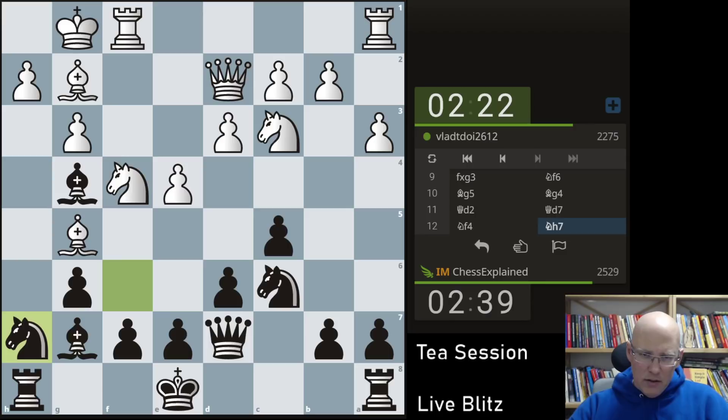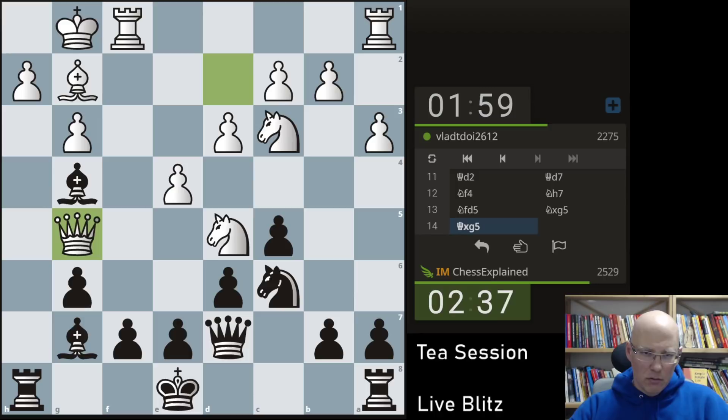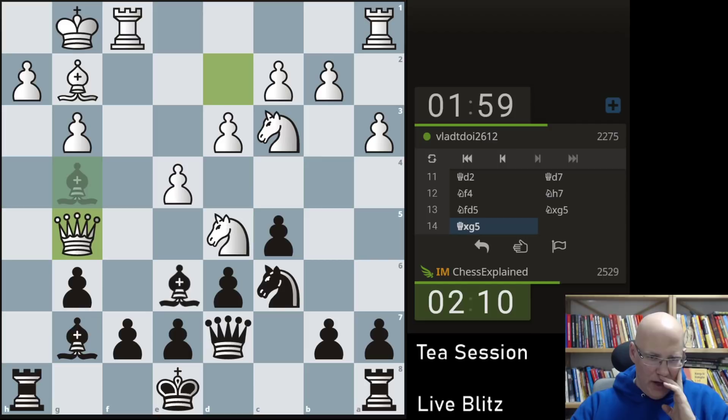Knight h7. There is probably knight d5 — what is he doing here? The bishop doesn't have many squares, and there is sometimes bishop d4 as well. Let's grab this one. I wonder if I should check him here on d4 — king h1. It's not clear to me if this is helping all that much.